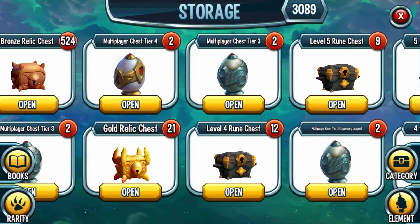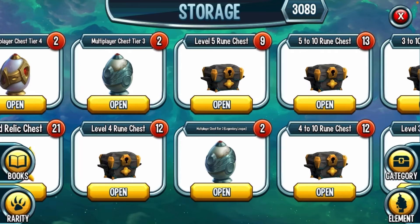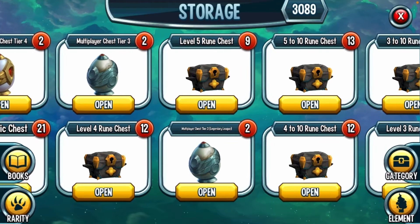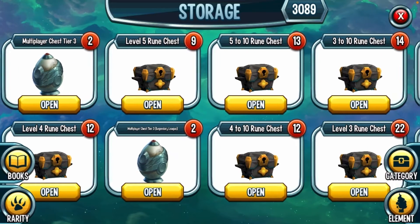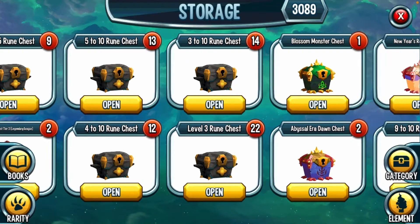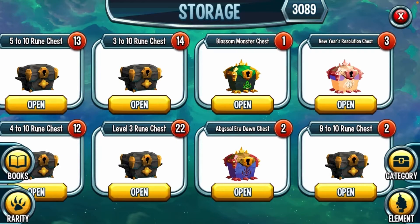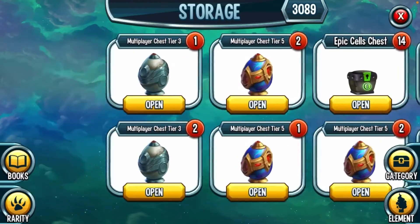We got 21 Gold Relic Chests, a bunch more tier threes and tier fours, 12 Level 4 Rune Chests, 9 Level 5 Rune Chests, 13 five-to-ten Rune Chests, 12 four-to-ten Rune Chests, 14 three-to-ten Rune Chests, 22 Level 3 Rune Chests, a Blossom Monster Chest, 2 Abyssal Eridon Chests, 3 New Year's Resolution Chests, and 9 nine-to-ten Rune Chests. Quite a bit of chests!